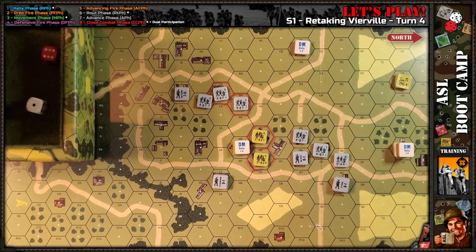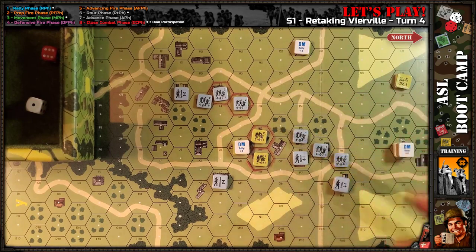Let's review the victory conditions before we start turn four. The Americans win at game end if there are no good order German units in buildings N5, N6, M4, and L3. Essentially the Americans have to flush all the Germans out of the victory condition buildings — the Germans only need to hold one of these buildings at the end to win.